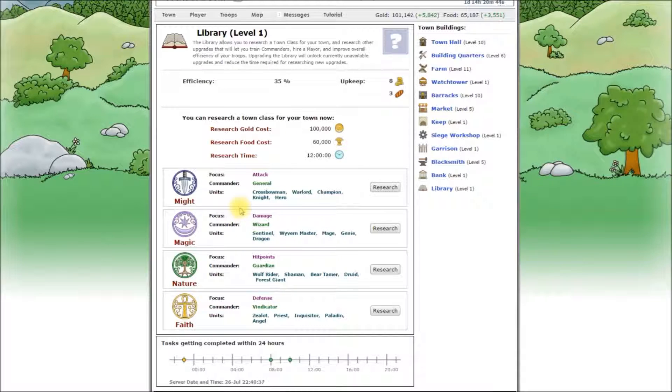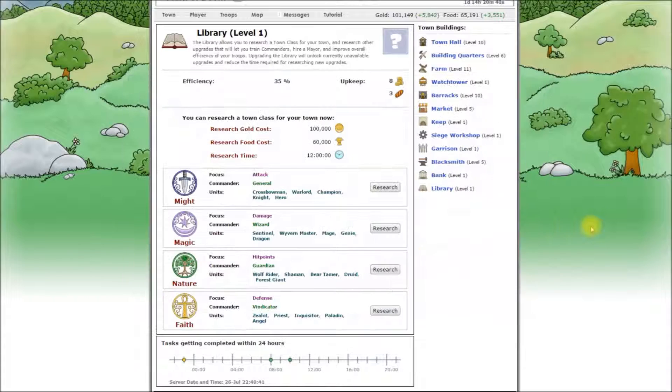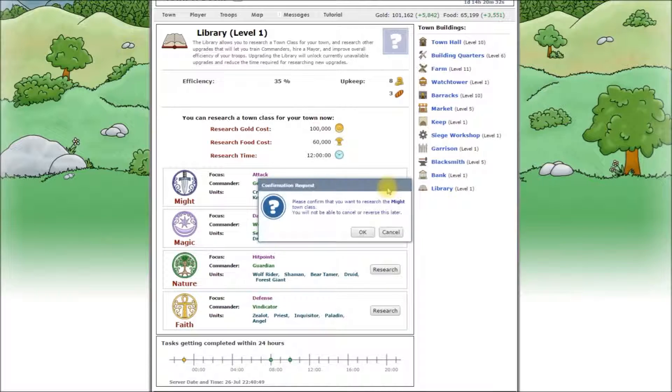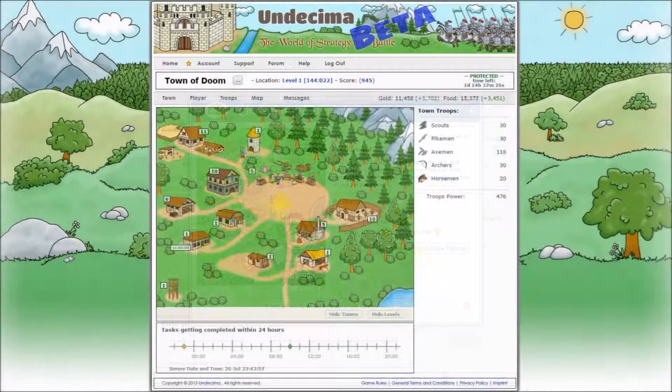So have a look, check unit attributes, and make a decision which one it will be. As soon as you are ready and you have enough resources, hit the research button and the tutorial is over. That's our last reward: some resources, more premium days, and some units. This concludes our video tutorial.